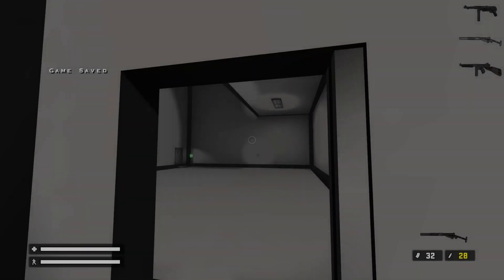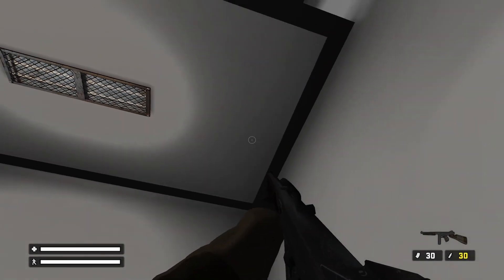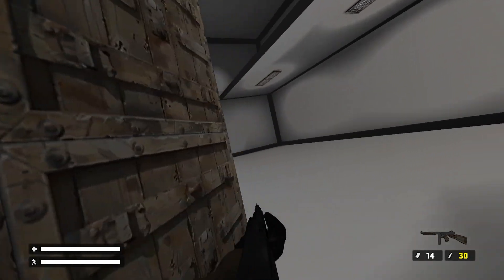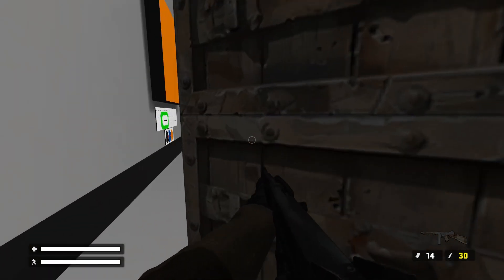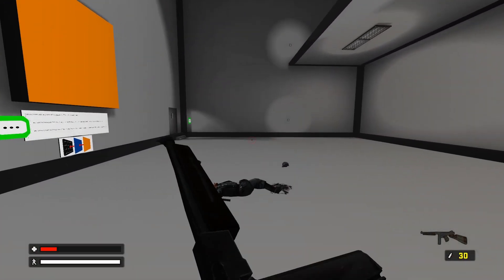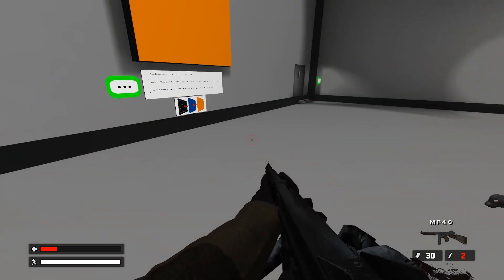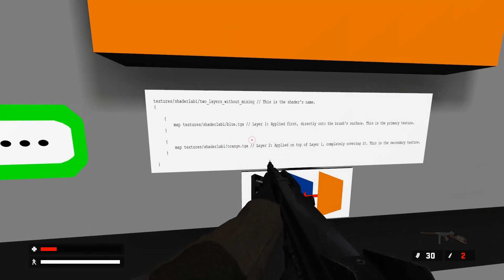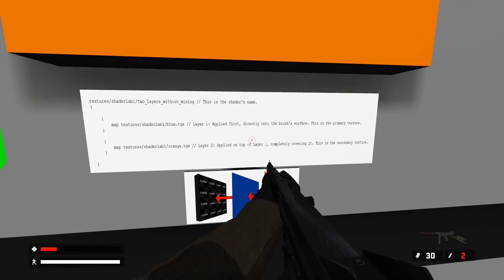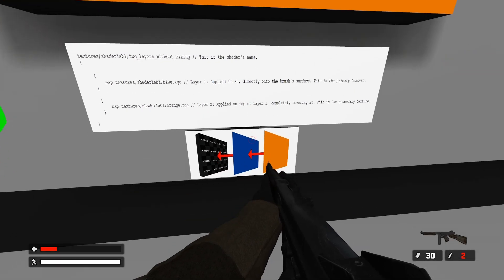This game is hard when there's no cover to hide behind. There's one down — where's the other one? Is he approaching? There he is. They do react very fast. What's this? 'Texture Shader Lab 2 Layers Without Mixing.' This is the shader's name. Map Texture Shader Lab 1 Blue TGA. Layer 1 applied first directly onto the brush's surface as the primary texture. Layer 2, the orange — applied on top of Layer 1, completely covering it. That's the secondary texture.